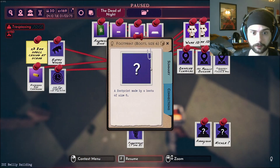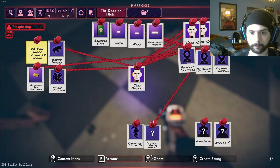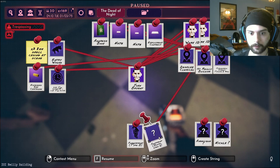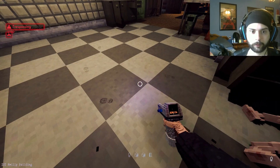Boots, size 6. Interesting - made for boots, size 6. We'll save that - that could be connected to something. What is that connecting to? Oh - to the building we're in. Yeah, so we have a boot print here.